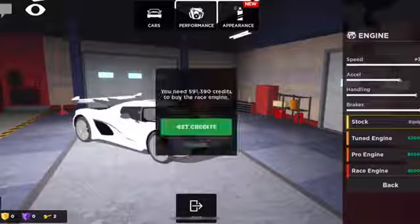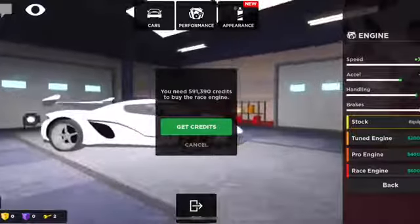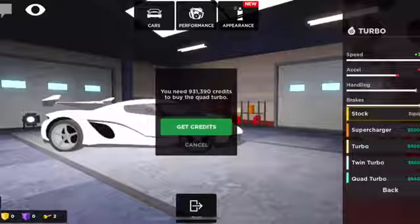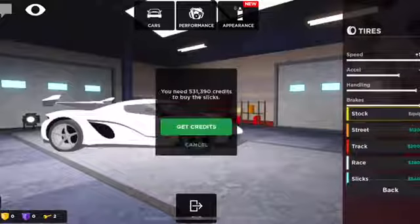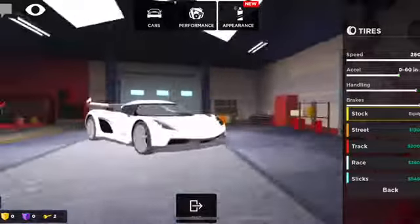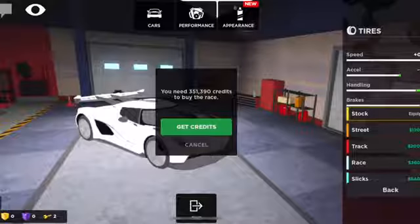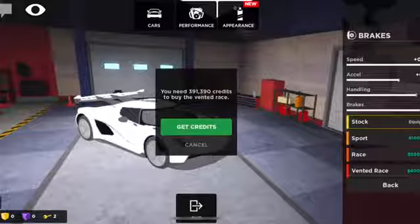For the racing engine, it costs 600k and gives an extra 7 miles per hour, improves 0 to 60 by 0.14 seconds, and adds 1% handling. The quad turbo is 940k — that also adds 0.14 seconds improvement. So combining the race engine and quad turbo gives about 14 extra miles per hour and roughly 1% handling. For tires, I'd rather have the racing tires over slicks — they add 8% handling, minus 0.08 on 0-60, and 2% brakes, costing 360k. The vented race brakes cost 400k and add 1% handling and 5% brakes.